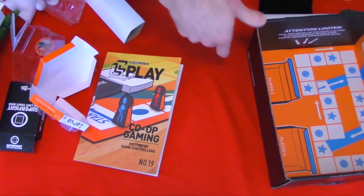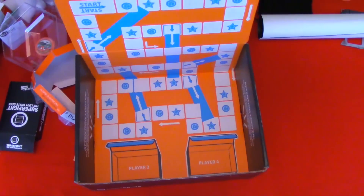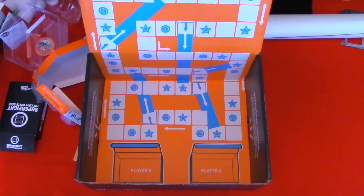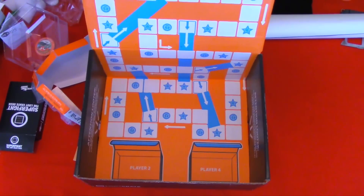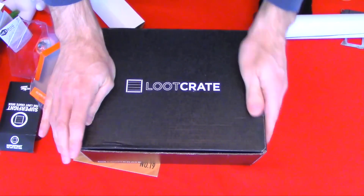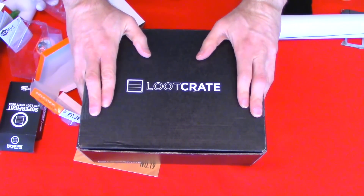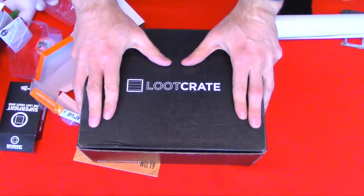The box itself has a theme too — here is the board you play on for the game that uses all those pieces and dice. You unfold the whole box and it becomes the game board. So that is this month's Loot Crate. This is my third and final Loot Crate — it's a little too random for me to continue my membership. But there are lots of other crates out there that I'm going to check out, so stay tuned to YouTube channel GameBits for more unboxings.